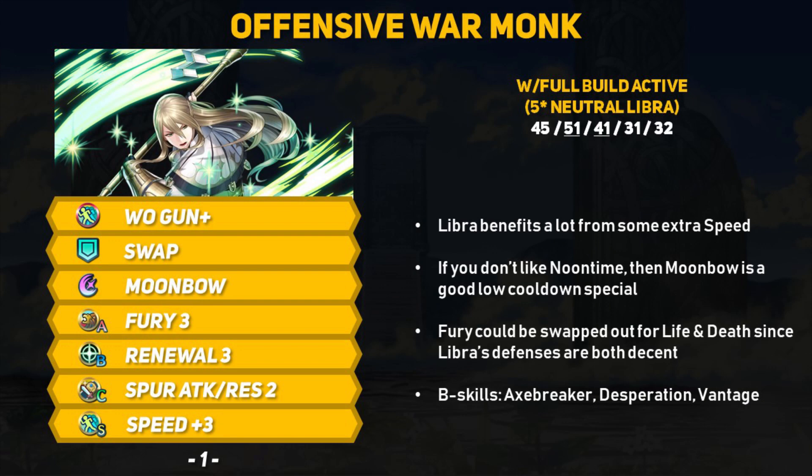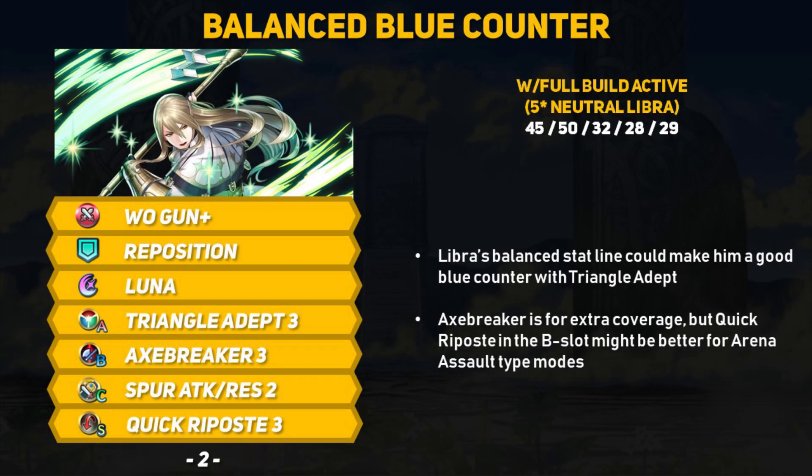With Libra's average 32 speed, he benefits from speed-increasing skills. Refine Wo-Gun for speed, take Fury 3, and the Speed Plus 3 Sacred Seal, and Libra can pass 40 speed for more follow-up attacks to trigger more specials. Moonbow is the more offensive low-cooldown special option. Life and Death can swap for Fury since Libra has enough bulk to take the penalty. The B skill slot is flexible — Axe Breaker, Desperation, or Vantage all work. Alternatively, with 28 defense and 29 resistance and 35 base attack, Libra could be a good Triangle Adept user with Quick Repulse for guaranteed follow-ups. Libra has the highest chance to get demoted from this group.